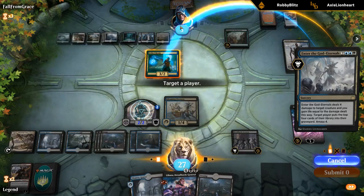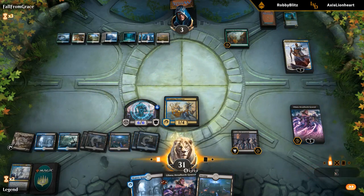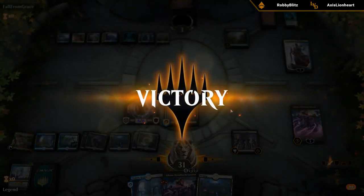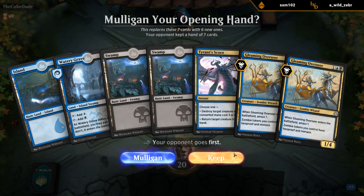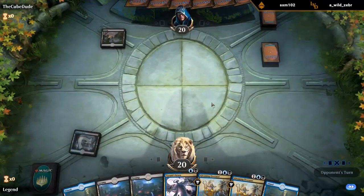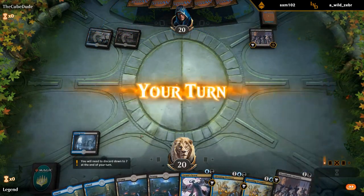We'll mill the opponent and attack their face. Sweet — opponent got pretty unlucky not to find any payoff card, although we don't know exactly how their deck is configured. Alright, Scorn into double Overseer.